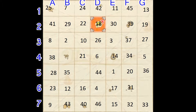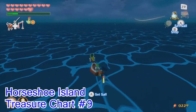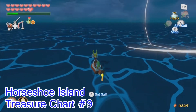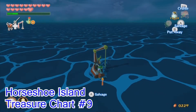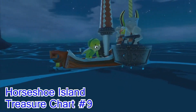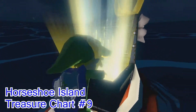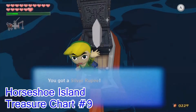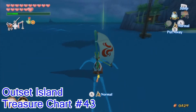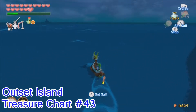Without further ado, let's get going. Basically what we're doing today — because I didn't really explain it — is we're going around getting all of the treasure charts. Now this is sort of a pain, but it's actually really rewarding because you get more rupees than you can actually carry. I know it's a little bit over 5,000 rupees. And you also get 12 heart pieces from doing this, so it's definitely worth your time.